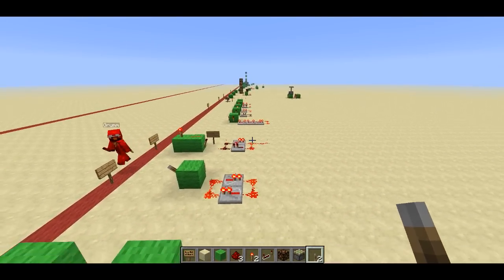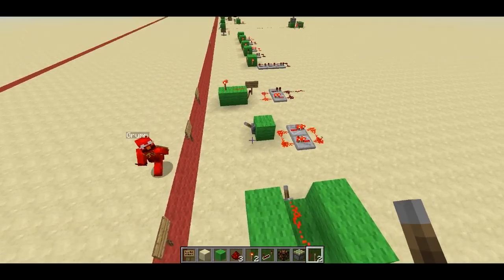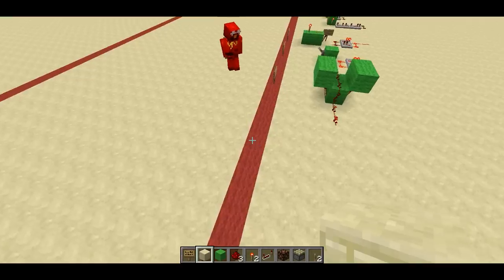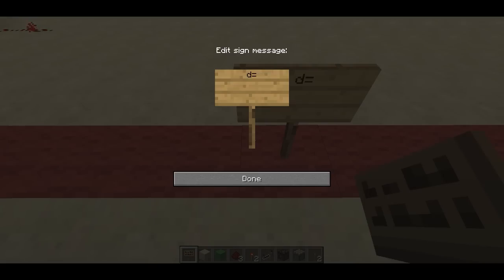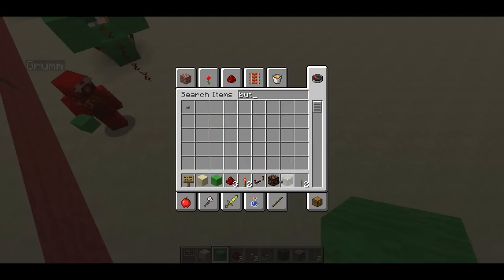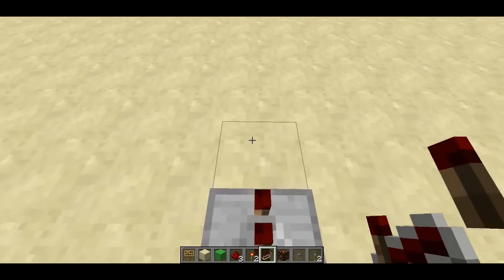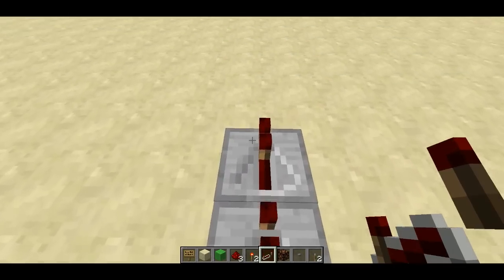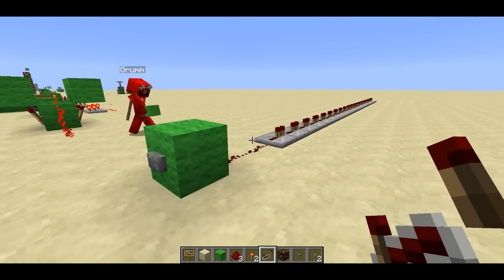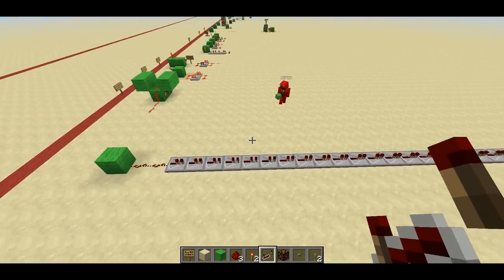We might start getting into piston stuff now. Take a look back at all we've done — we have stuff like pressure plates, buttons. How long are those pulses? There is a way you can show that. Typically the way that I look at that sort of thing is — let's grab a button. Grab the output of the button and then just put a bunch of repeaters in a row. A lot of people will call this an oscilloscope. So when you push the button, you get a pulse, and if you press escape to freeze the game, you can count the number of repeaters that are on, and that'll tell you how long the pulse is.